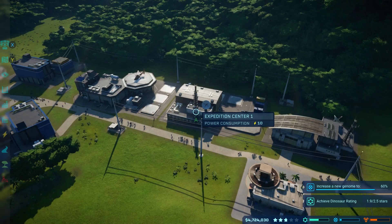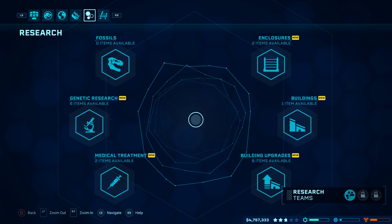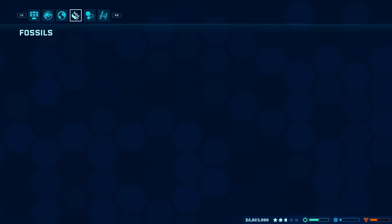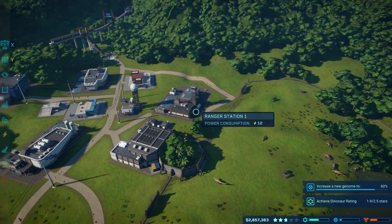Expedition center — upgrade slot. I should be using their money to do the research. Enclosures — standard fence. Yes, we are going to do this platform — that's 5 minutes. I need to find a way to get more dig teams. We spent their money real easy. We're at 1.9 stars here.